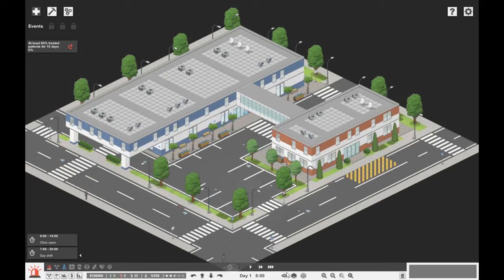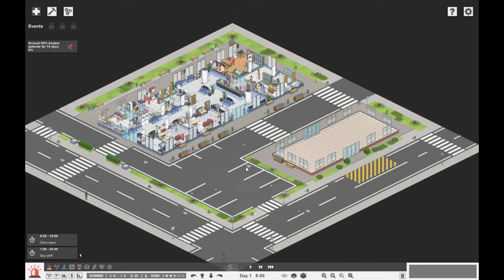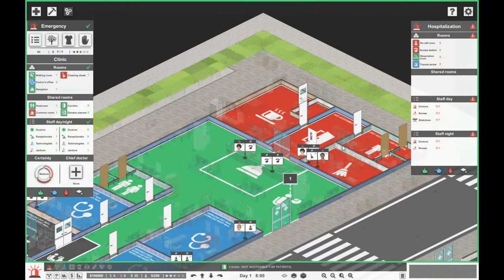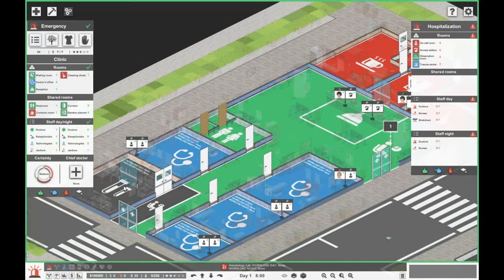So let's pause the game and have a look. This floor here, our first floor, is completely empty. Our ground floor — we have an empty building over here, and over here we simply have an emergency department, common room, janitor's closet, rest room, reception, waiting room, and the hematology lab. That is it.